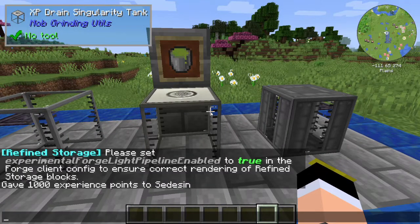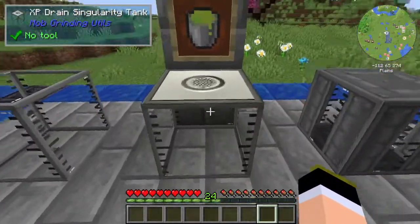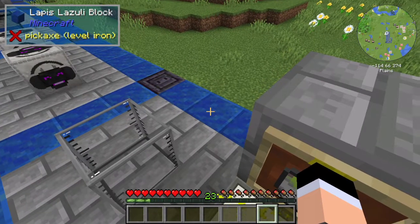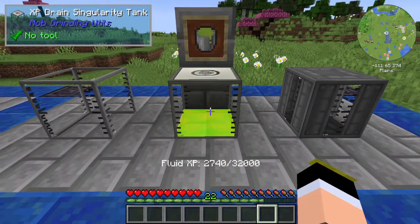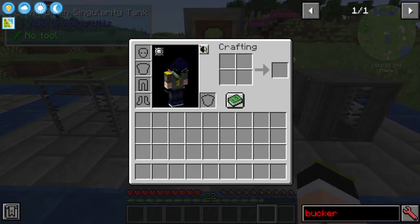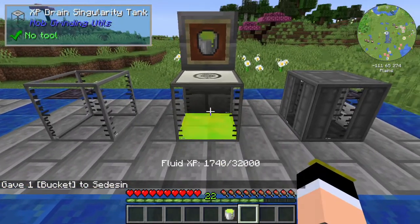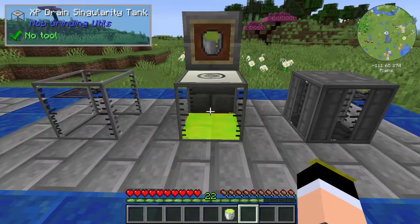The XP Drain Singularity is a way to drain XP from the player into a tank as fluid. If I stand on top of this block, my XP goes down and you can hear the sound. If you right-click the tank you can see how much fluid is in there. I can grab a bucket, right-click the tank, and now it has less XP and I have a Fluid XP bucket.